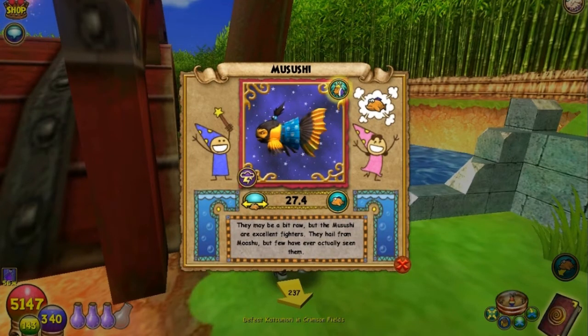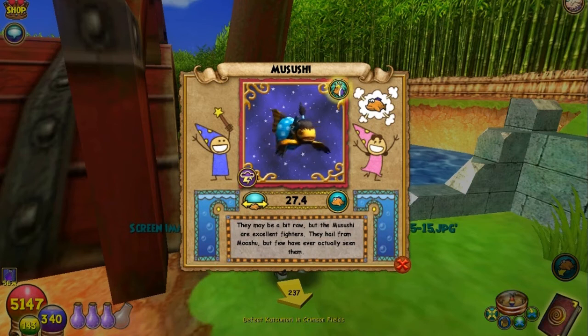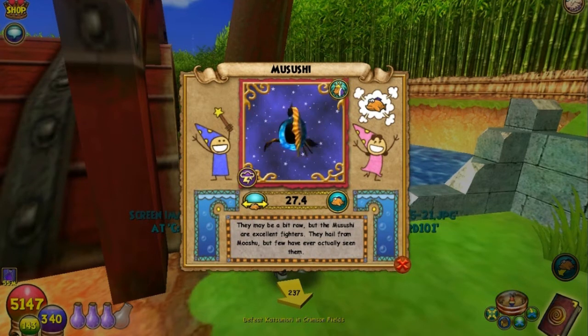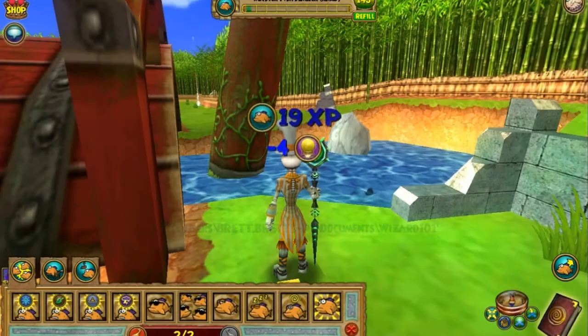There he is — Musushi — on the first fish of the day. I love it, I absolutely love it. Let me take a couple of screenshots for the video and let you guys get a little better look at him. There we go. I got his eyes closed — oops — that's fine though. This is what he looks like. This is the last epic that I have to catch on this fishing series.